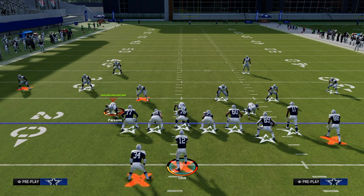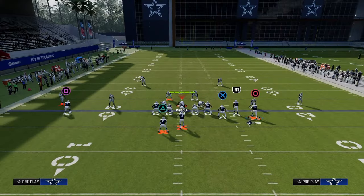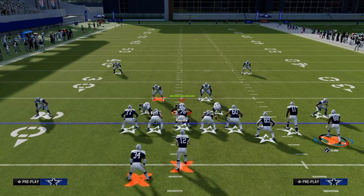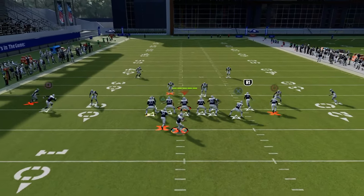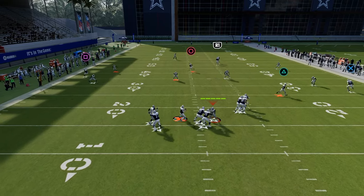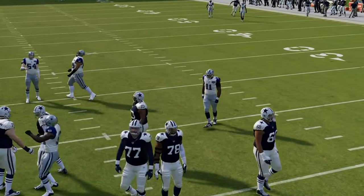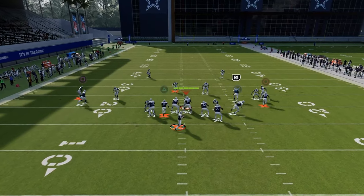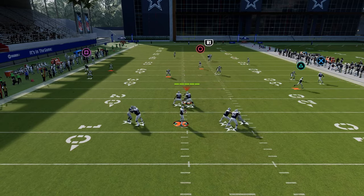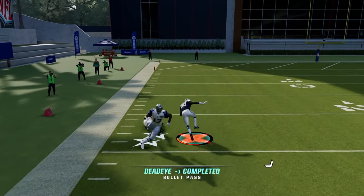We're going to be coming out in double posts pretty much every single time. The first setup is very simple — we're just going to streak our slot receiver. The cool part about this play is it's going to be able to attack a variety of different coverages. We have an ability to bomb cover three and cover four coverages. If the user stays underneath in cover four or cover three, this post is going to consistently be able to get over the top of the defense.